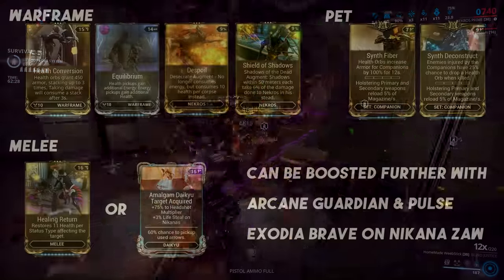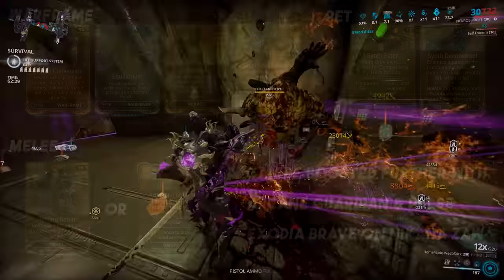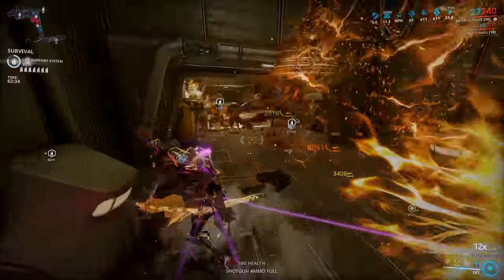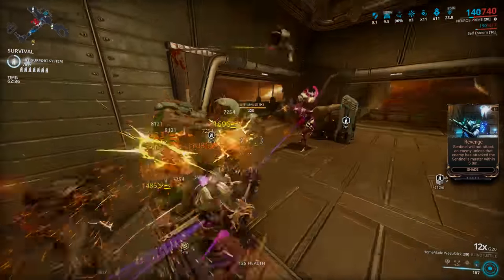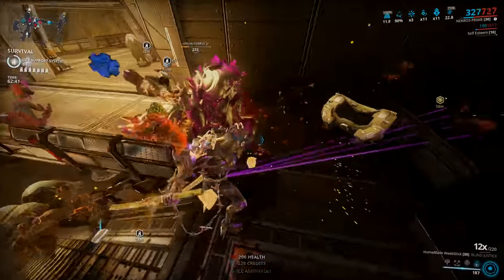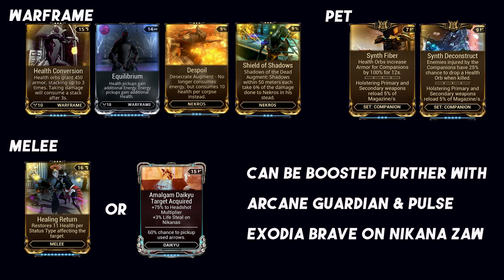Despoil, the Spoil augment, means you will be draining health when you desecrate enemy bodies instead of energy, which is perfect because you want to keep Health Conversion stacks active. You want to keep picking up those health orbs, but you're also using Blood Altar for heals, as well as a ton of health orbs spawning due to Synth Deconstruct on your sentinel - or in my case the Panzer Vulpaphyla. Shield of Shadows will share the damage you take with your linked shadows, so 90% damage reduction comes with 214 power strength - that's the bar you need to hit.